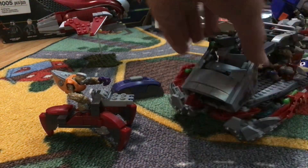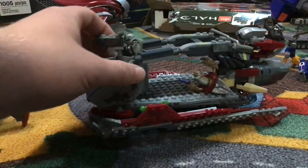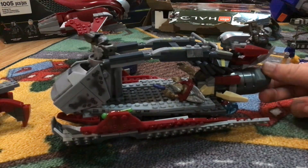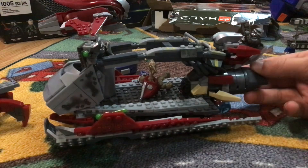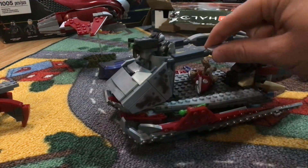Last but not least, we got the Desert Skiff. This set is probably one of my favorite Halo Infinite sets. It's pretty cool. It has a little play feature where you can spin the thing back and forth. It's really poseable.